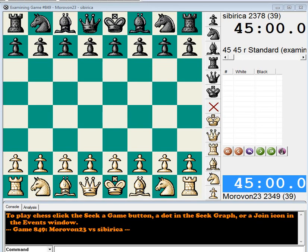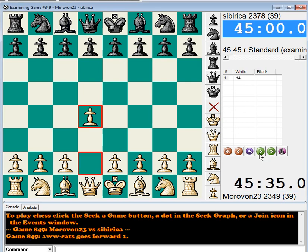Hello, this is RRATS with Team 45-45 League, analyzing the game between Moravan 23 and Siberica. This game was played in the under-2200 section of Team Event No. 53. Black's team is ahead 2-0, so White needs a win at all costs just to stay alive. Let's see what happens.